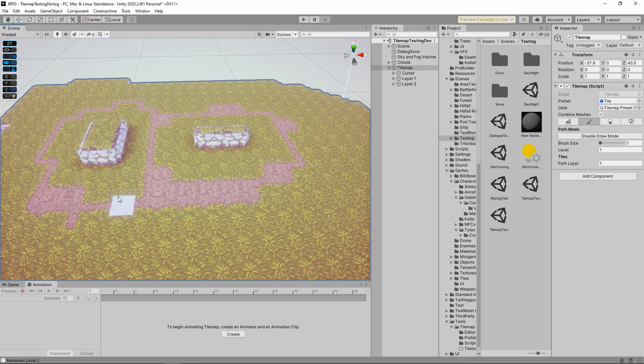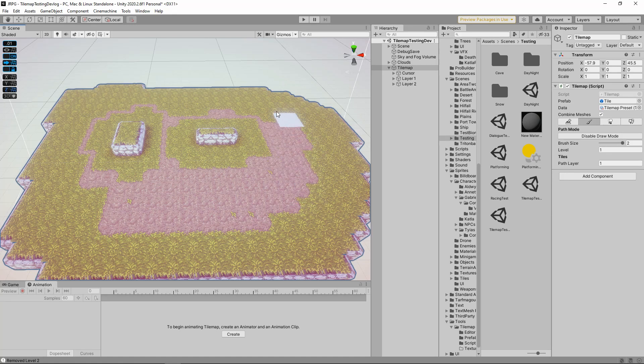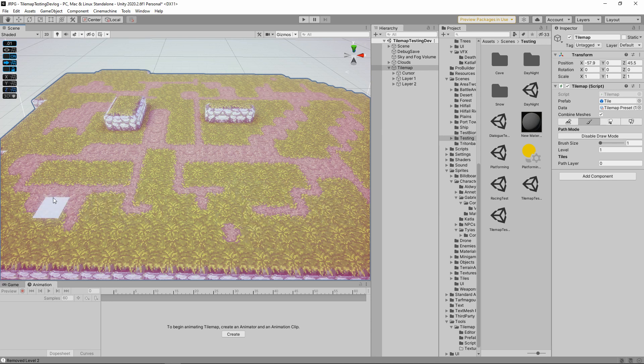Path drawing. Look at it. It's incredible. This was easily the most complex feature of the tool, and one of the reasons it took me so long to make, so it might be a bit difficult to fully explain how I did it. I tried a few solutions at first, but I kept running into edge cases or the code was getting too complex to follow.